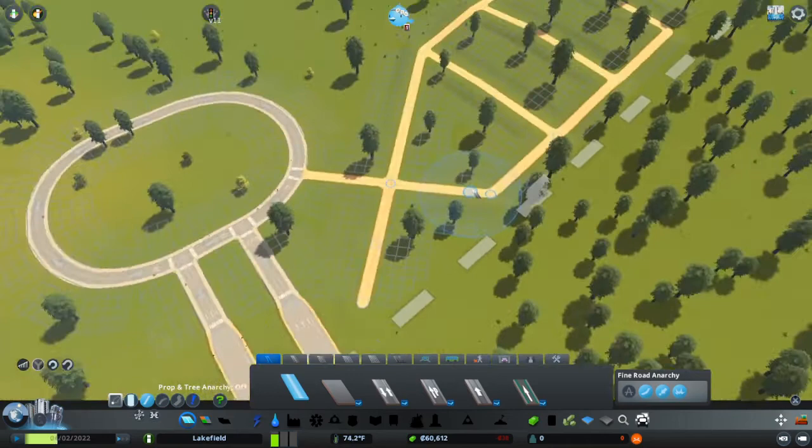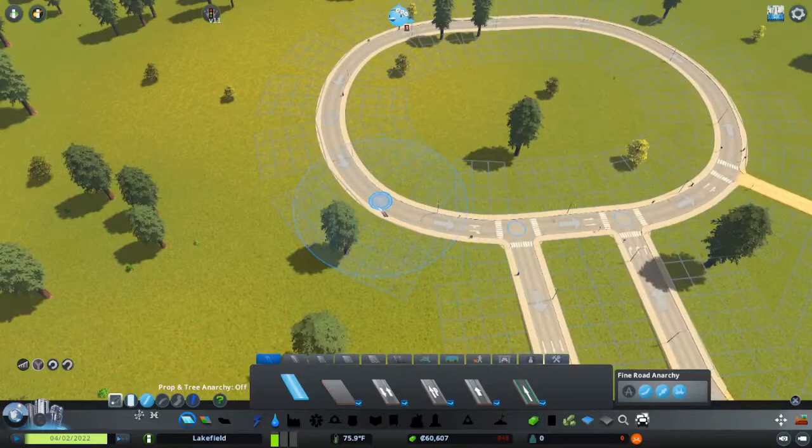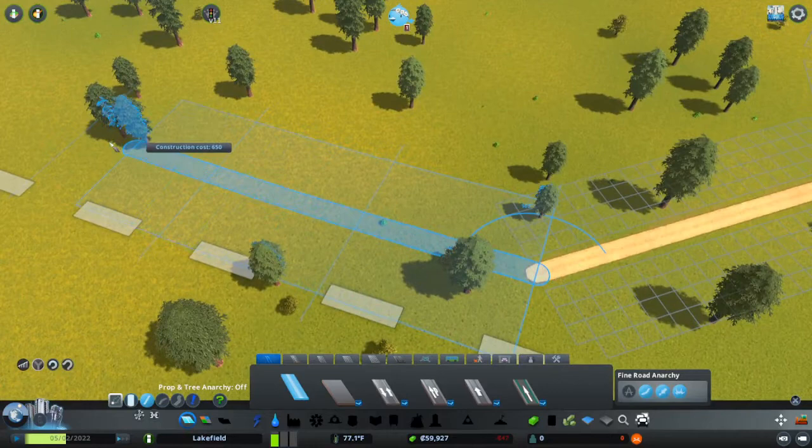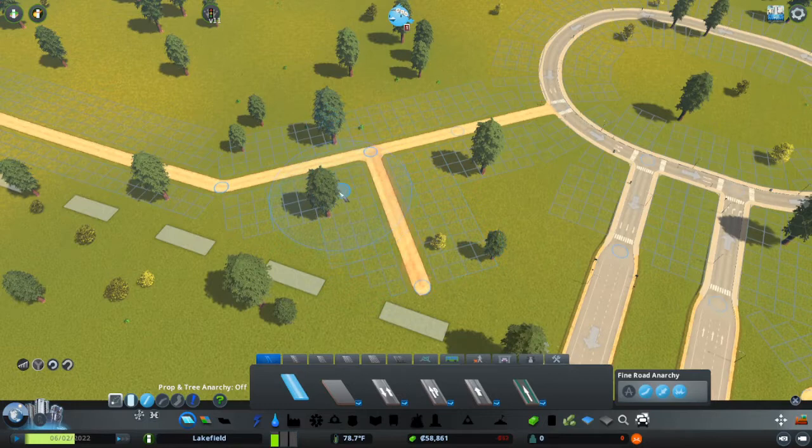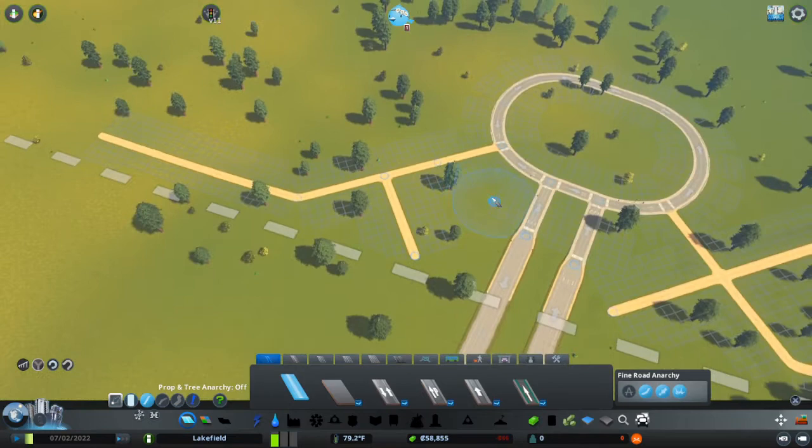I'm planning to have generic industry in this area and over here. I'm gonna put the power plant here and a land fill here, but the first thing I need is garbage.